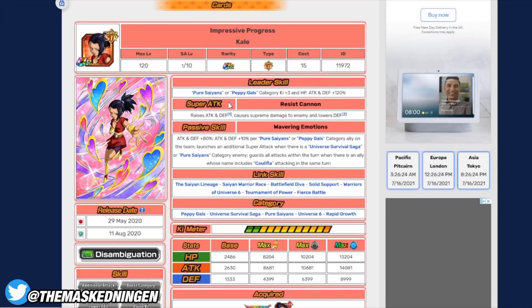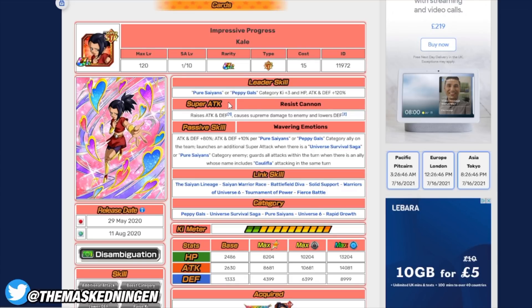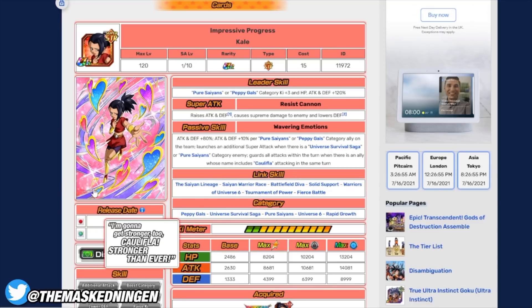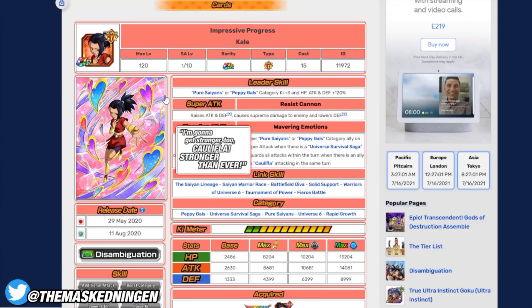Now let's talk about some Universe 6 girls. STR Kale — if you're going to run Tech Caulifla, a great rotation is those two together. They share a ton of links, and fighting against a Universe Survival Saga or pure Saiyan enemy, she guards with Caulifla on rotation and gets additional super attacks, each one raising her attack and defense. It won't take long for her to tank really well. Obviously Tech Caulifla is better because she dodges everything, but this Kale will also tank for minimal damage quickly, and her damage will be fairly decent since she's STR and not getting the damage nerf.